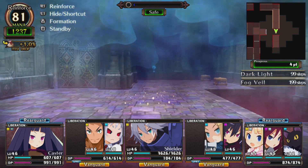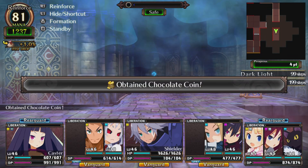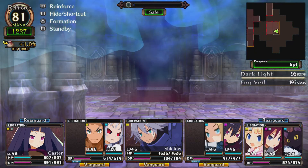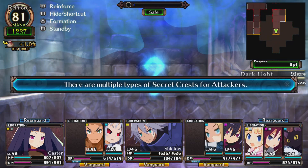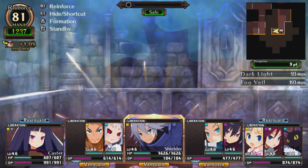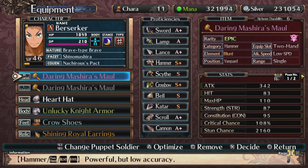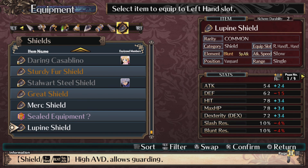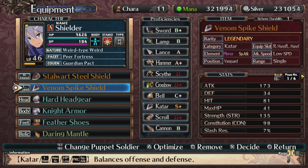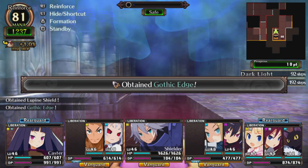I forgot about fog veil. What's over here? I thought they were a bag of coins, but no — they're chocolate coins! There are multiple types of secret crests for attackers. Find shield — let's check it out. How much defense? That much. Gothic edge.